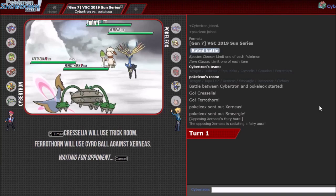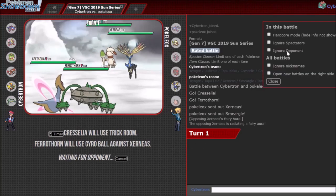One thing I could have done is lead Ludicolo-Kyogre, fake out Smeargle, Water Spout turn one. You probably double Protect, so I'd switch Ludicolo out into Ferrothorn, then go next turn Water Spout-Gyro Ball. If you Wide Guard, I still get the Gyro Ball off, and if you don't Wide Guard, I get the Water Spout off. Let's turn on this timer.